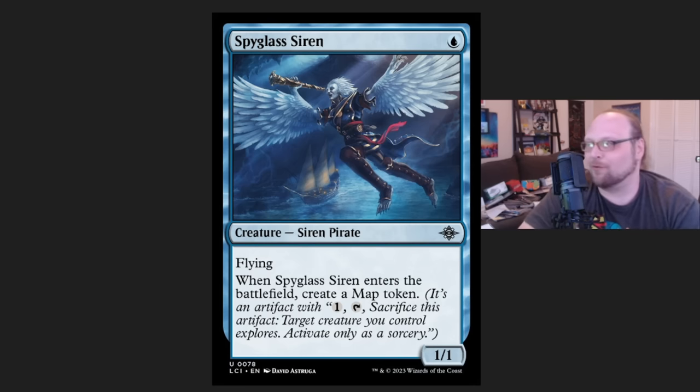The final honorable mention I want to point out is Spelunking — not because it showed up in a ramp list. A lot of people, myself included, called that this will show up in ramp lists even if you don't play that many caves, because you can play Triomes after it and they come into play untapped. But the surprise is that I only saw one Traxa domain ramp deck in both of the top 32s for both MTGO challenges, and that is one of the better decks in standard. I was very surprised by the lack of ramp in general.